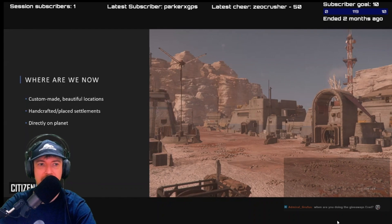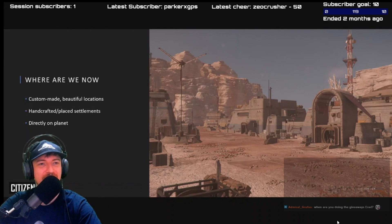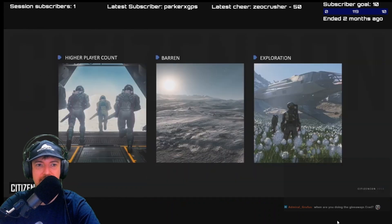At the moment in the verse, we have these custom, beautifully made locations such as Ghost Hollow. We've got our preservation centers. But they want to do procedurally generated. We have all been handcrafted by our designers and artists, which takes time, and they've been working directly on the planet. However, going forward, this doesn't really scale with how we want to go forward with the game.